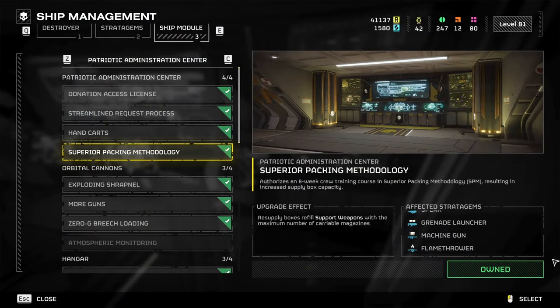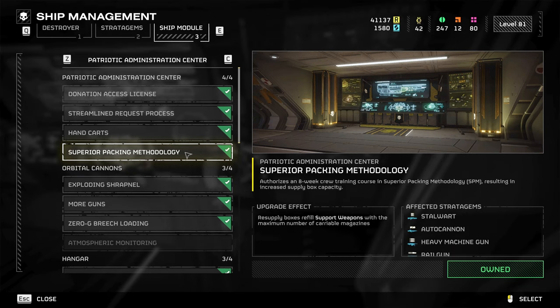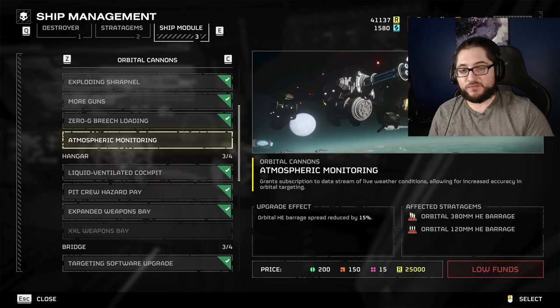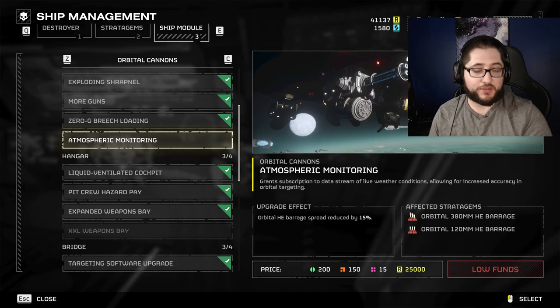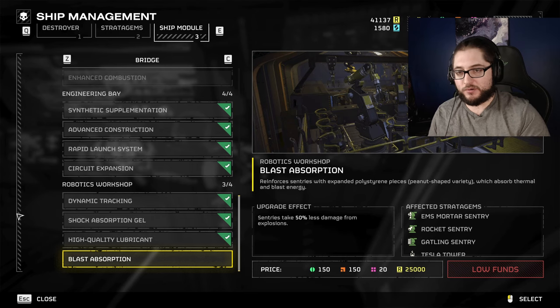There are also some new ship upgrades to dump resources into. Superior Packing is probably the craziest new unlock, giving you full ammo for every support weapon off of resupplies. However, it is bugged for a couple of weapons — if you wanted to make the Spear OP you'll have to wait because it still only gives you two rockets. It also doesn't fully resupply the machine gun, so if you know about any other weapons that aren't working, let me know down below. Atmospheric Monitoring is just 15% spread reduction on orbital barrages, so I don't think it's worth getting until probably last. Blast Absorption for sentries is probably going to be pretty good, but I wouldn't prioritize it for now.